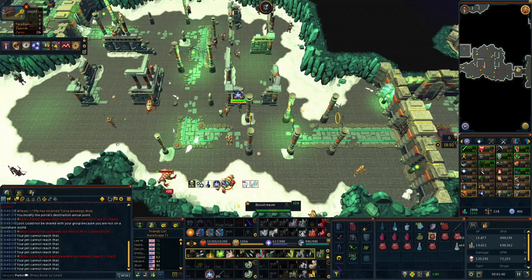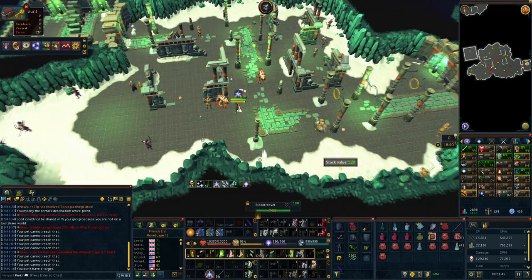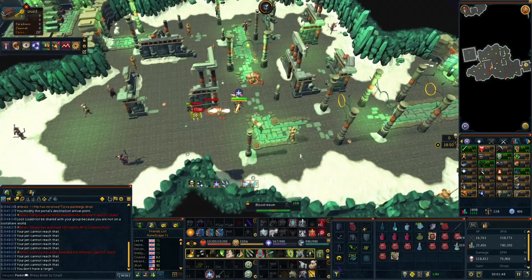From my testing, I was able to make 100 pouches with this mediocre setup in roughly 10 minutes, which is 600 an hour. We'll cover the full profit breakdown shortly.